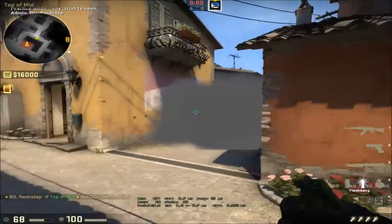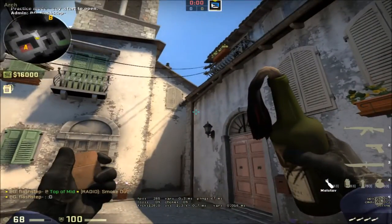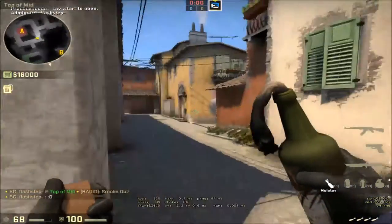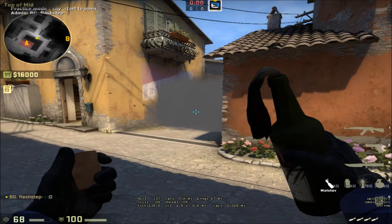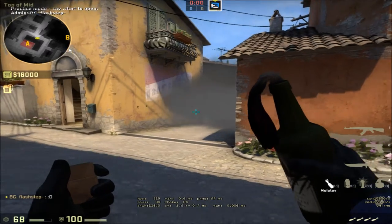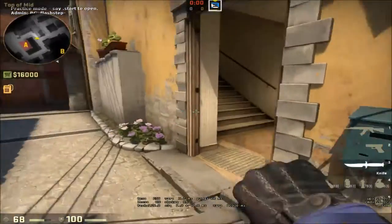Over towards banana, one smoke cuts it off. You used to be able to rotate three smokes towards banana and basically have banana smoked out the entire time. Now that that's not the case, we've seen more aggression towards banana and people taking it. But it's definitely still the same Inferno — utility's pretty dominant. And one of the fatal flaws I see from a lot of newer teams is they don't control brackets fast enough, and on Inferno that will just destroy your time.